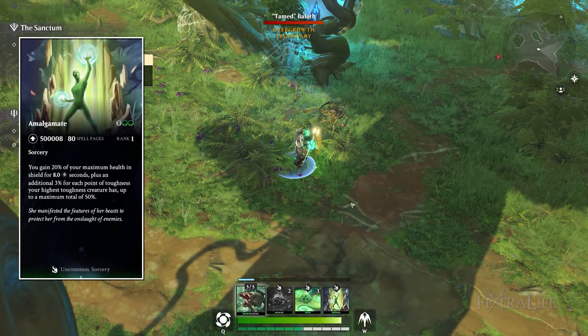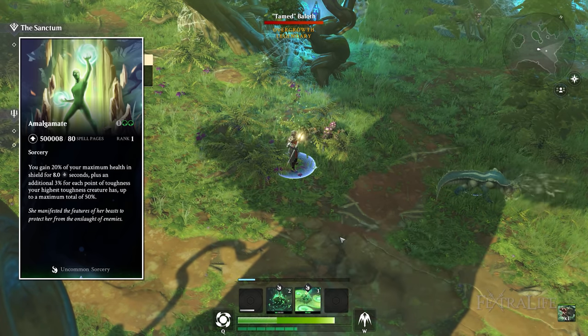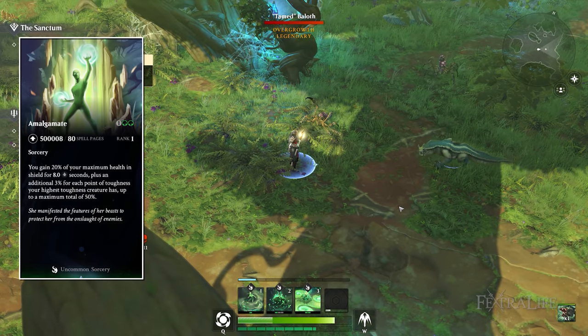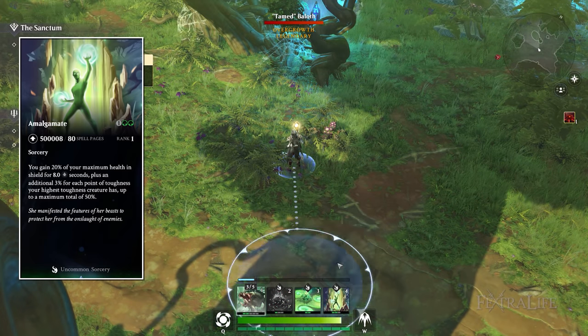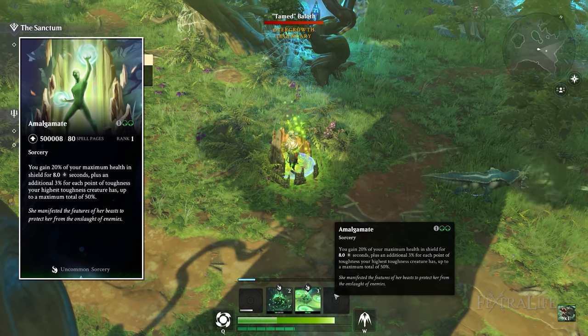Amalgamate is a fantastic spell that gives you a damage shield equal to 20% of your maximum health for eight seconds, plus an additional 3% per point of toughness of your highest toughness creature, up to a maximum of 50%. That means you can get up to a 50% shield if you play this right and have a big creature out.